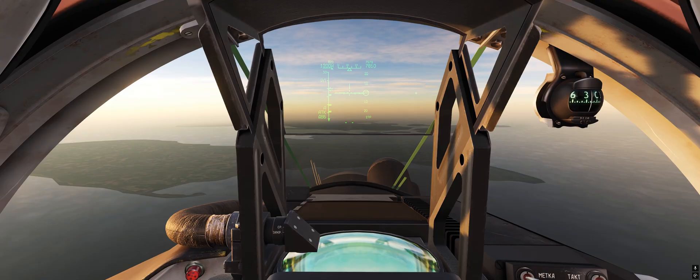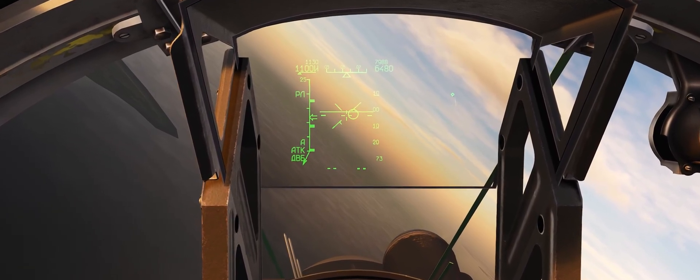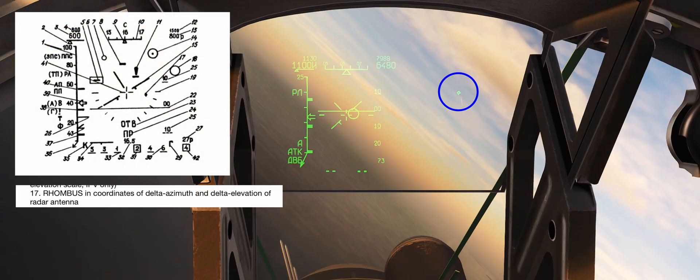The current Flaming Cliffs 3 version of the MiG-29 does not function correctly. The main difference between the real aircraft and the Flaming Cliffs 3 version is that the diamond on the real aircraft does not represent the target. In real life, the diamond cue actually shows you the direction into which your radar antenna is pointing, and this will not align with the target. In fact, in real life, the target itself doesn't actually have a HUD symbol over it. The radar antenna is actually offset somewhere between the nose of your aircraft and the target — somewhere in the middle.